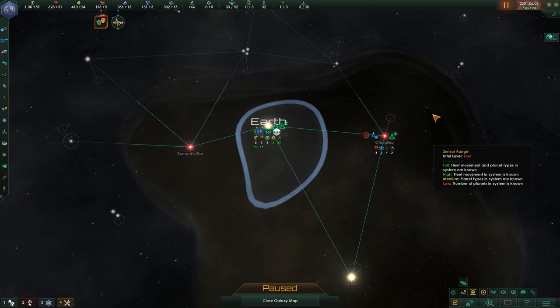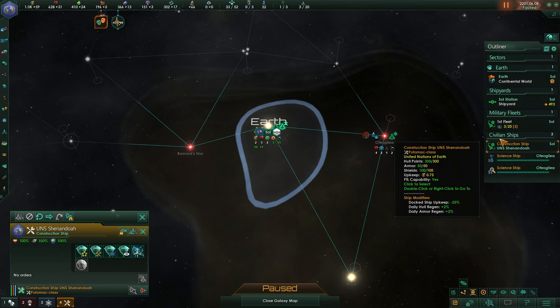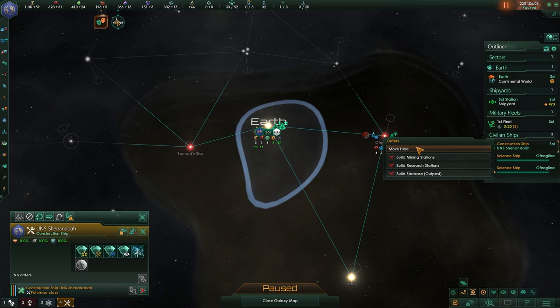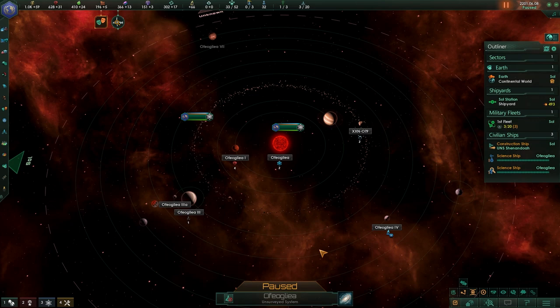If we want to swap out a different scientist, we can always use the change scientist button. Let's go ahead and survey, and open up our outliner — we currently have two science ships online as well as a construction ship. This construction ship is really important in the early game as it allows us to do the initial expansion of our empire. It allows us to build stations in particular systems that allow us to claim them. This is an underlying mechanic for every single type of empire in the game. As soon as our science ships are done surveying every planet in a system, you can note it by having planet names that still need surveying in gray and surveyed ones in white with a little box around it.